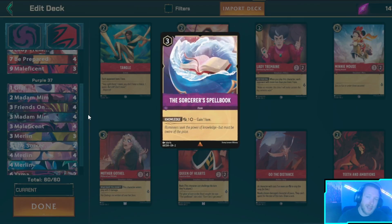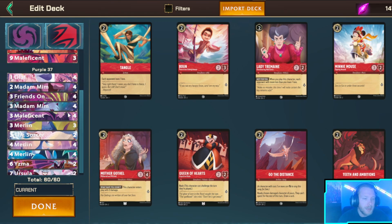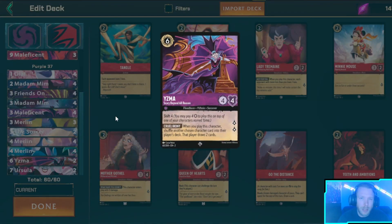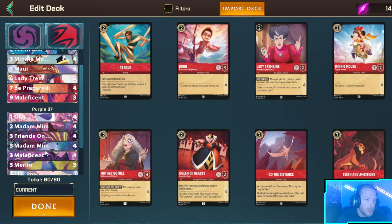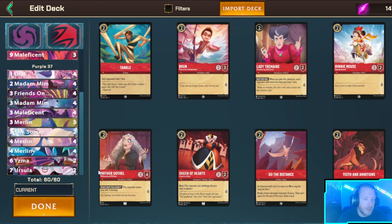We have two Books — this is the one thing I'm still not sure about in the deck. Sometimes I just want to play four Ursula, but the Book is really good for reach. We run four Merlin Goat, four Merlin Rabbit, two Yzma — which is another card that kind of underperforms — and three Maui, two Lady Tremaine, four Be Prepared, and three Maleficents. The amount of Yzma and Book I run is really the only thing left to solve.